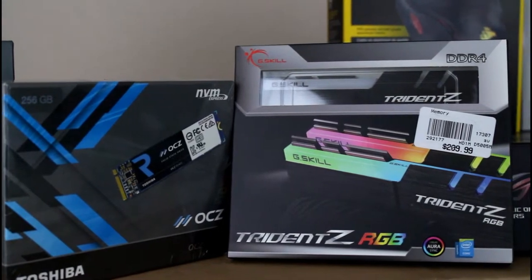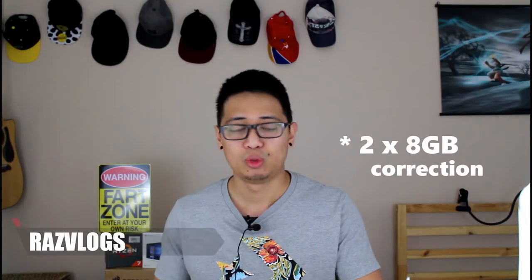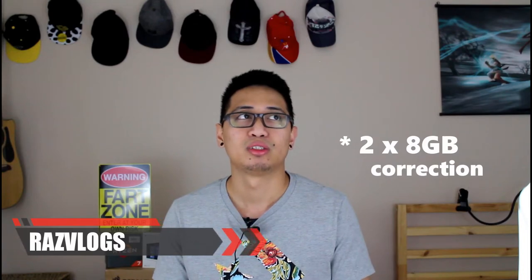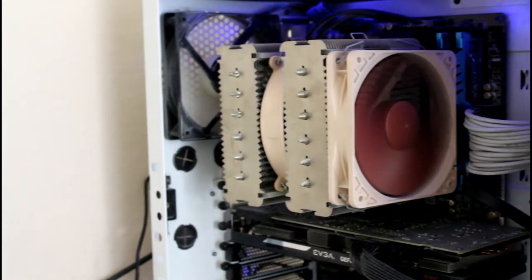For RAM, I had the G.Skill Ripjaws DDR3 1600 — two sticks at 16 gigabytes total — and I'm upgrading to G.Skill Trident RGB DDR4 3200, also 16 gigabytes. My G.Skill has been a real champ after five years so I'm sticking with the brand, but I also want to try the RGB. It's a subtle RGB light, not an overkill Christmas tree effect, which I like.